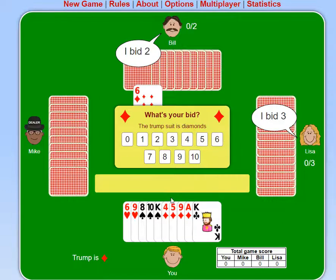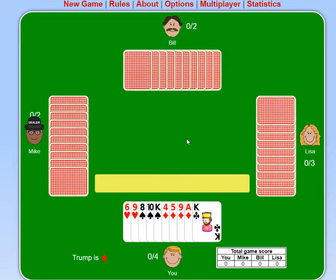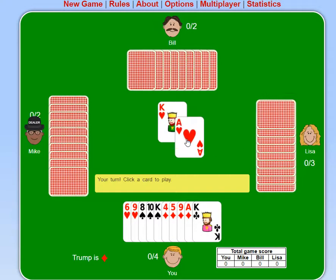So in this case I have the ace of trump, so I'm definitely taking one. I think that king's probably another, the 9 might be another, and the king might be another — I might take 4 out of the 10. Let's just say 4. You pick what you think you're going to make and it goes around. The dealer cannot make the total equal to the total number of tricks, so at least one person is going to be disappointed each round.